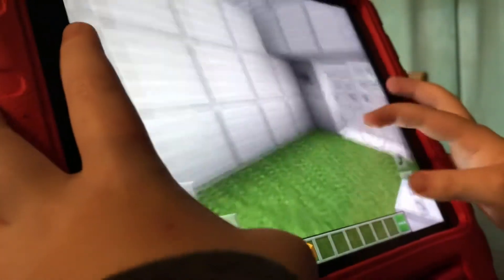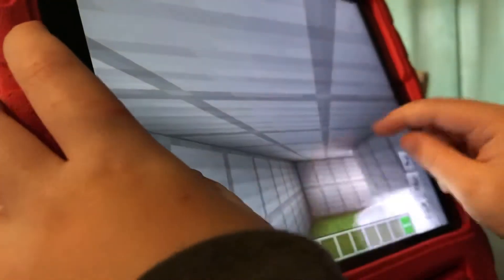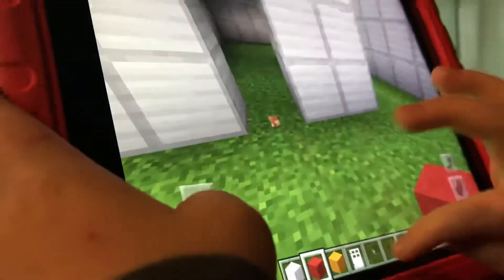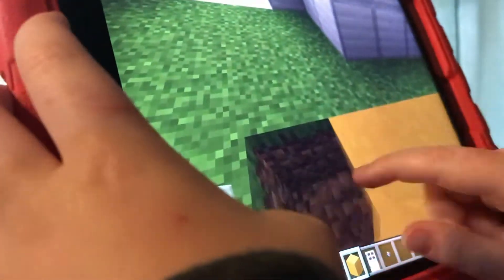Now let's just quickly check out our other videos and also some other people. We need iron doors and buttons — I'm going to use these. So I'm just going to make a bunch of these recipes. I'm going to have to make this a bit different. Okay, this is going to take a little while.